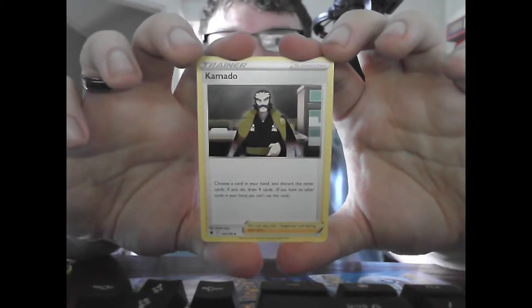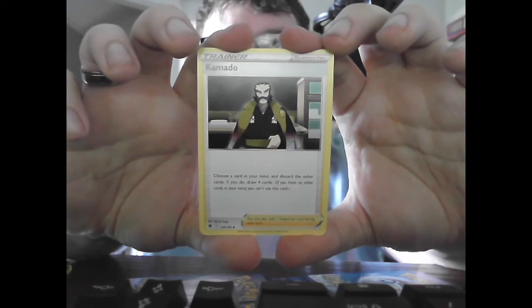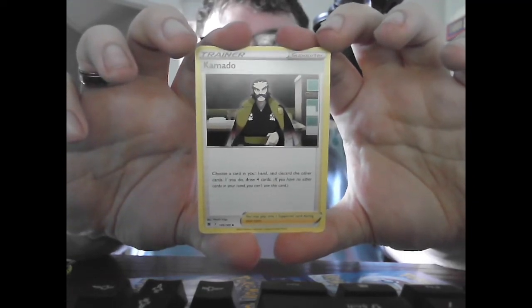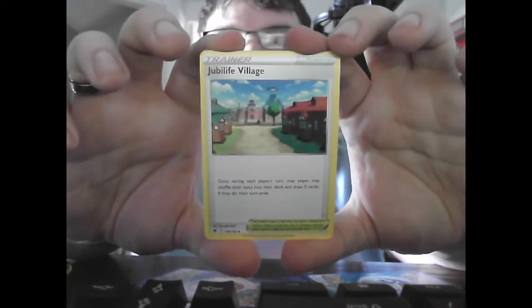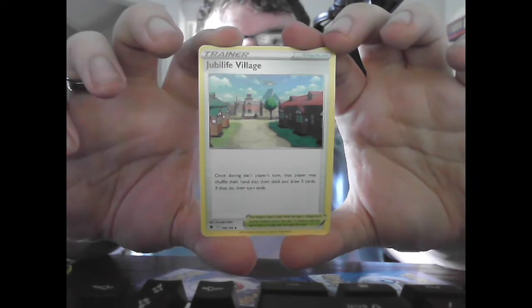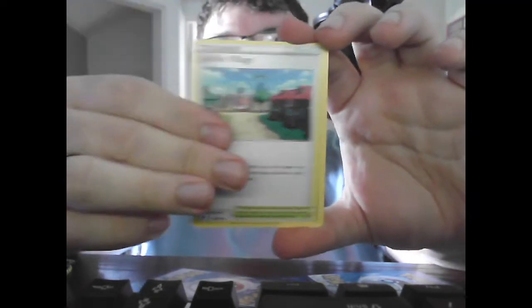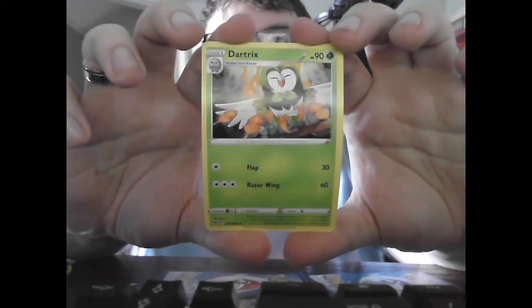The energies look different too — there's the Basic Dark Energy. Trainer Supporter Cormac: choose a card in your hand and discard the other cards; if you do, draw 4 cards. If you have no other cards in your hand, you cannot use this card — so you basically keep 1 and draw 4 for a total of 5. Trainer Stadium Jubilife Village: once during each player's turn they may shuffle their hand into their deck and draw 5 cards; if they do, their turn ends. And Stage 2 Dartrix, HP 90, Grass. Flap: 30. Razor Wing: 60. So we've already opened 2 packs and got 2 really good cards.